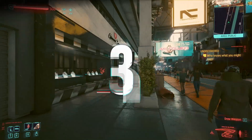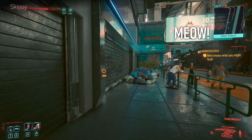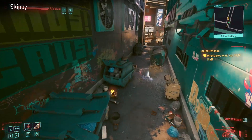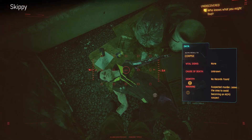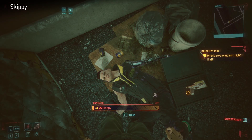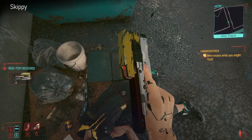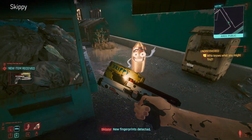Next up we have Skippy. This is not really missable now because they have a quest icon for it, but if you look at my other videos you'll have probably heard about Skippy. There's a lot to this one - it's probably one of the most fun interesting weapons in the game and it has its own quest tied to it. It's a pistol and this is where you find it.